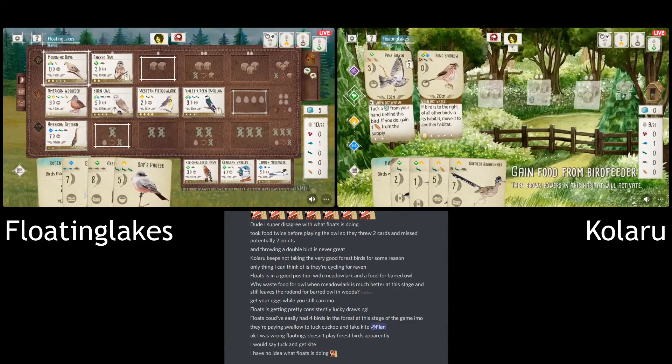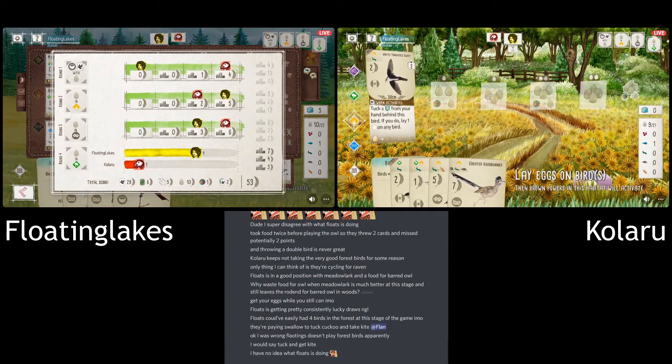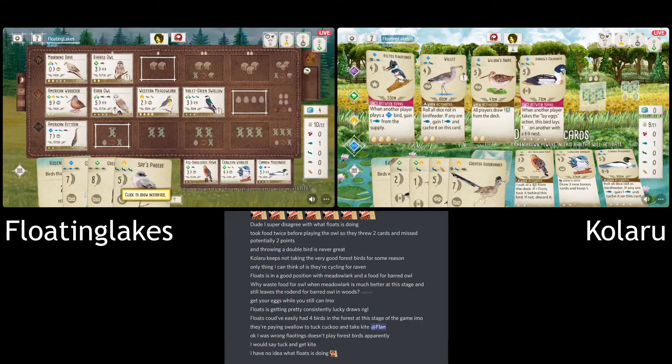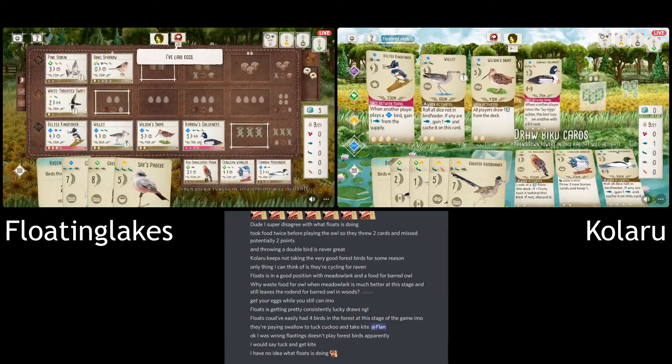It might be too late for that because it's just not a strong enough bird. The problem for Floating now is they've filled up all their ground nest spots. So they can't lay eggs because if you lay eggs you're missing out on the Meadowlark. They're going to have to try and at least get this Owl down and clear some of those egg spots before they can go back to laying eggs again.